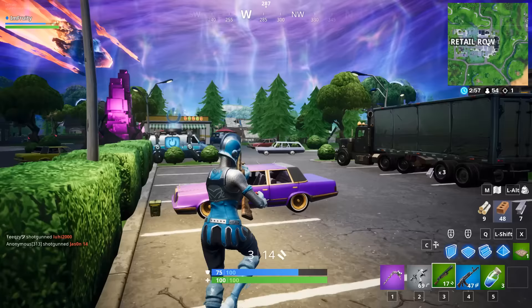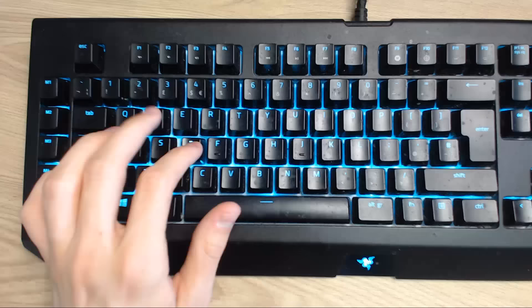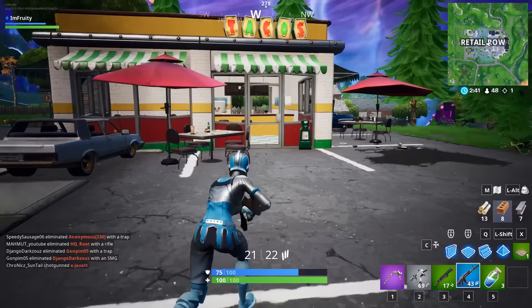Let's get into the actual video and helping you guys find keybinds that you can get good with. A really important part of playing on keyboard and mouse is finding keybinds that are comfortable. You're going to want to find something that is quite close to your moving keys, which is obviously WASD, because the last thing you want to be doing is stretching all the way to the other side of your keyboard just to press a button.